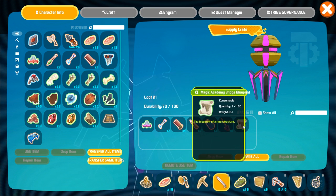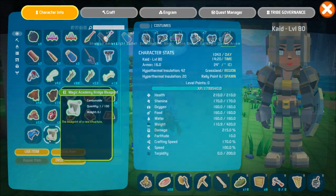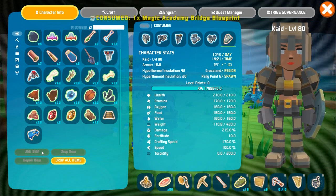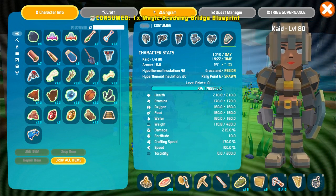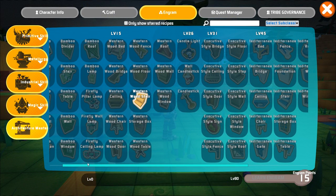Keep in mind that you will need to be a certain level to access the different supply crates. From there you can drop your blueprint in your inventory, select it, and press Use Item. Go back to your Engram knowledge and under Architecture Master, you should see where you have now unlocked a new item.